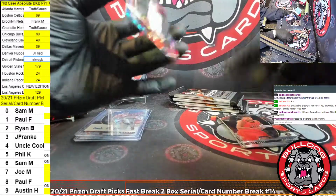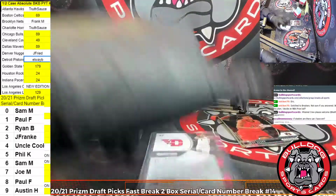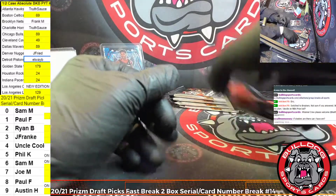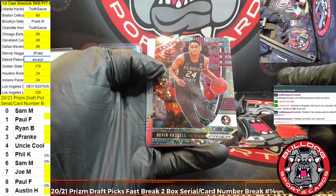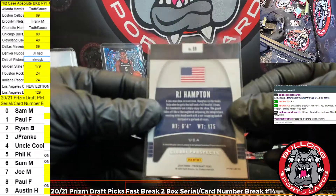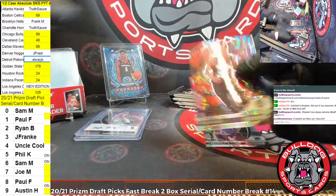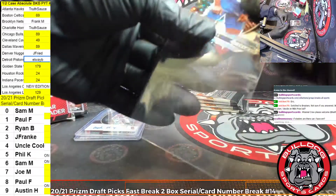Second half of number 14, y'all. Oh, we're off to a good start. An Obi Toppin to 175 - all participants have action on Obi. Let's go to the two spot, Ryan. A Neesmith base, Nike Phil. Neesmith base. A Coro, and a Chuiwa. A Vassell. And then R.J. Hampton Silver. The R.J. Hampton Silver is going to the nine spot. The A Coro is the four. The Devin Vassell goes to the six spot, Sam. And the A Chuiwa goes to the eight spot, Paul.